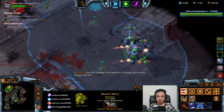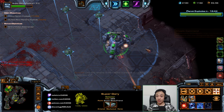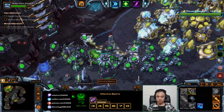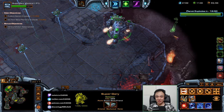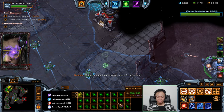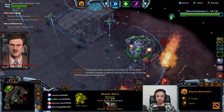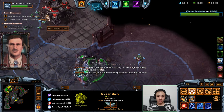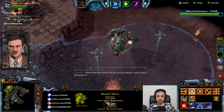The last crystals will be in this spot. Oh, that's sneaky. Yeah, make that not a thing — that's what the corruptors do, they intercept the nuke missiles. Yerks want to destroy our home, do not let them. Another increase in seismic activity — a lava surge is coming. Will this finally be the big one? Here's the lava — watch the low ground, viewers, that's where the action is.